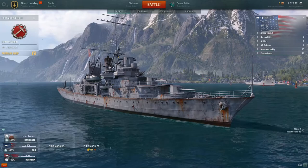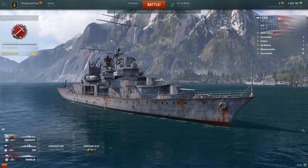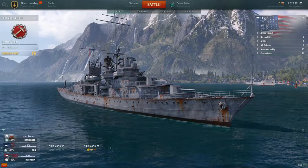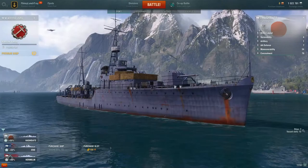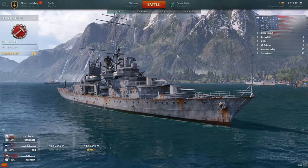Last time we played the tier one American cruiser, the Erie. I'm basically just going to move around the screen in general to show you some things, starting from right and going left. When you're first looking at your ship, we can see information regarding the ship selected. When I click on a different ship this will change, but you get armor layouts, survivability, artillery, defense, maneuverability, and concealment.